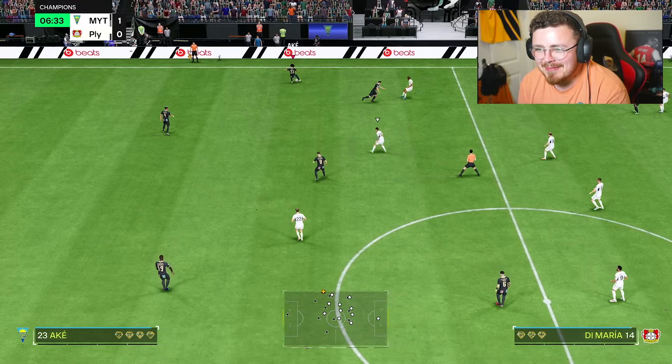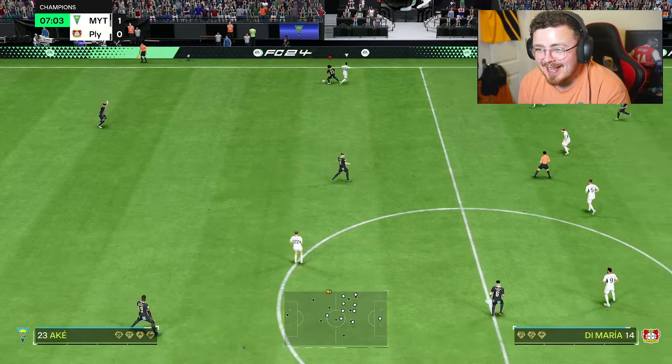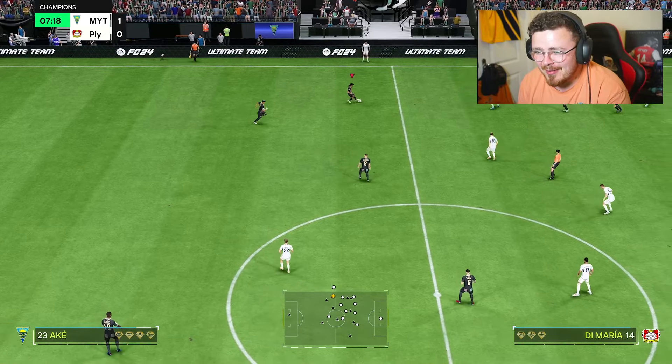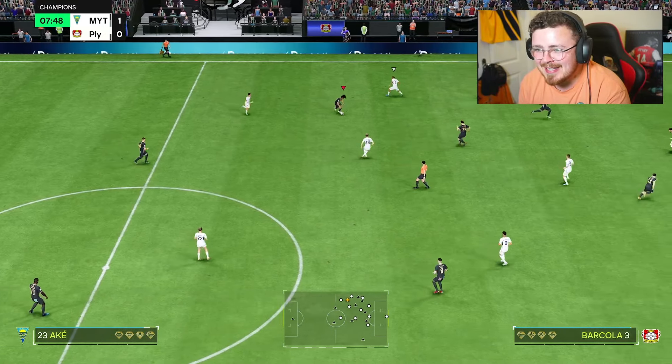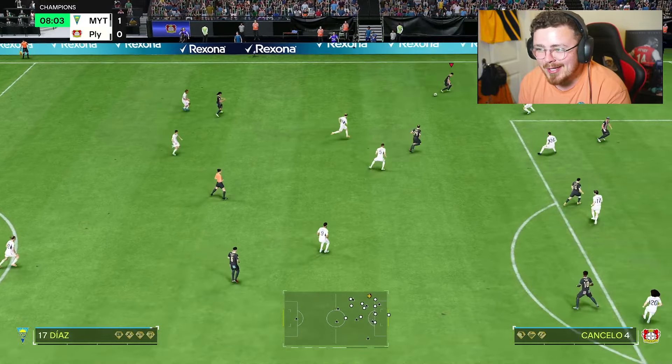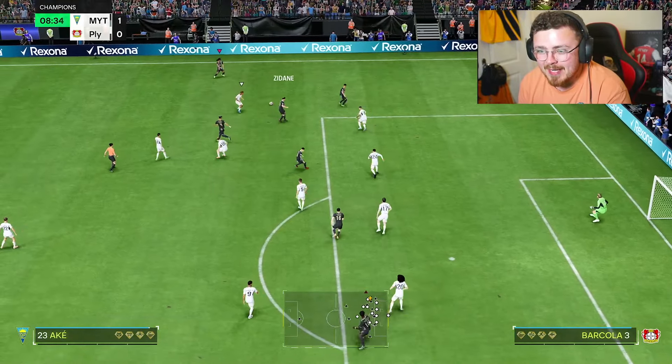Dribbling is important for fullbacks. I've been using Joe Gomez at right back — Nathan Ake doesn't feel too shabby, base technicals there. The left stick definitely has a little bit of sluggishness to it, but that controlled sprint is a little bit better than I expected.